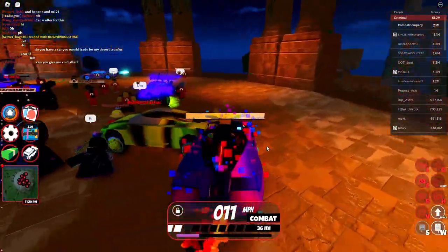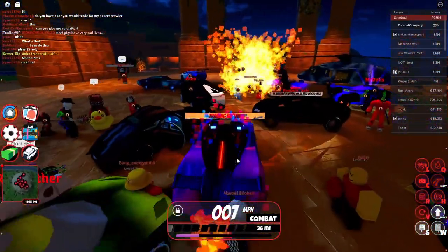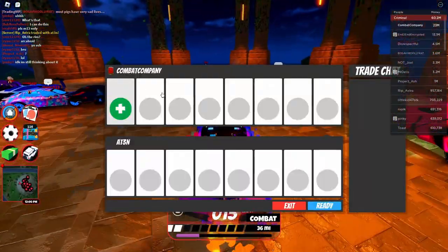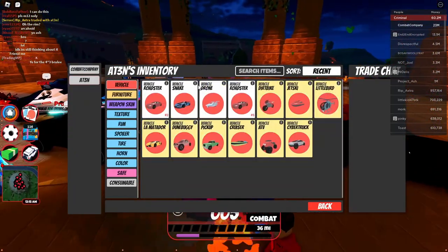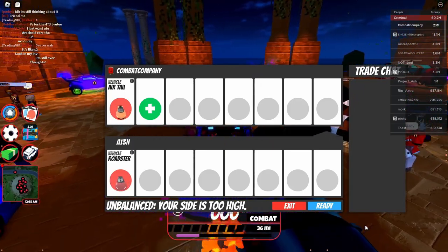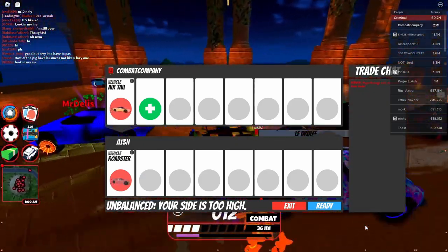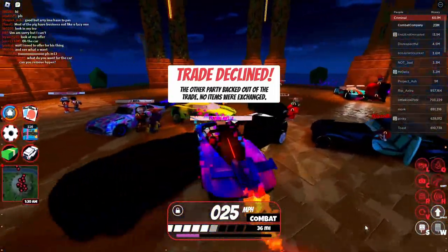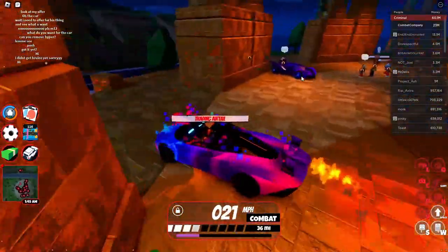We've been getting some pretty good trades for the air tail so far. Don't expect insane overpays — this is like a 300k vehicle that just happened to go retired. This player has the roadster and I'm assuming he'll throw on the snake or drone. If you get this vehicle as a small add, you can totally get a very good upgrade. Unfortunately he added the hyper orange level one, then declined.